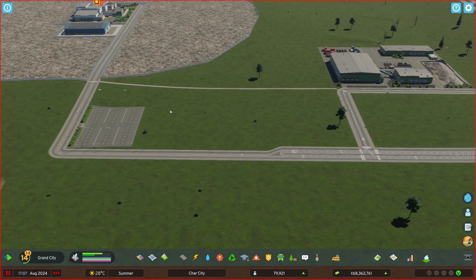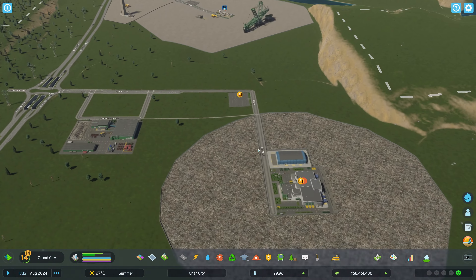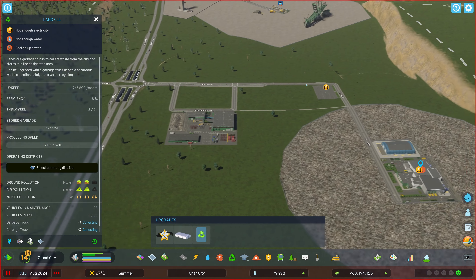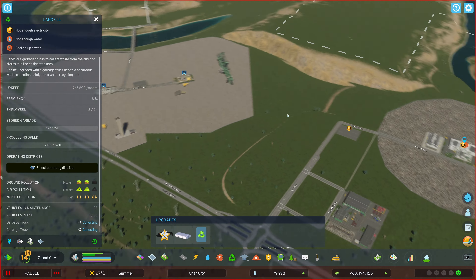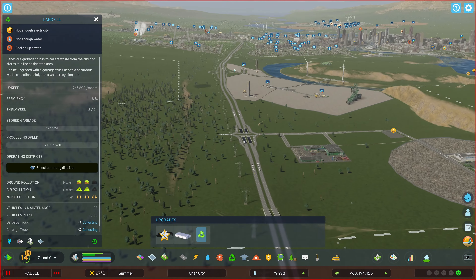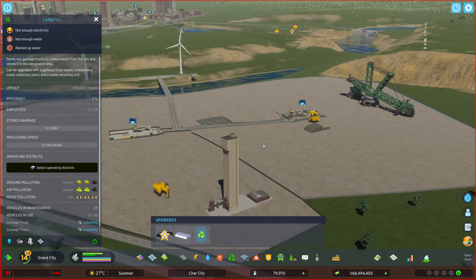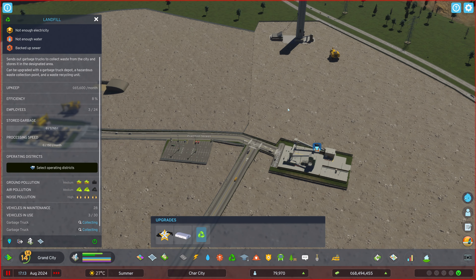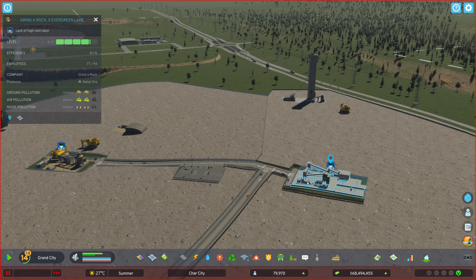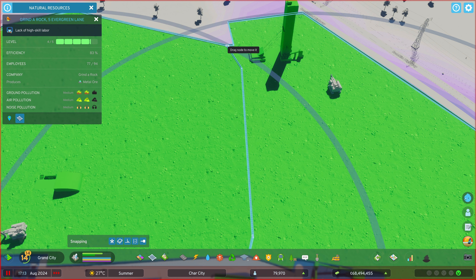Now it gives us more garbage trucks, but it needs backup sewer and all those utilities here too. I need a back service road in order to do that. Maybe this road can come out here — if I redraw these lines... it's like it's attached now and I can't separate it even with all snapping off.